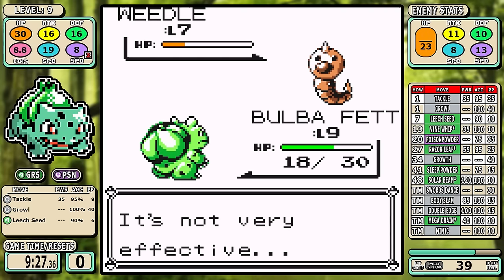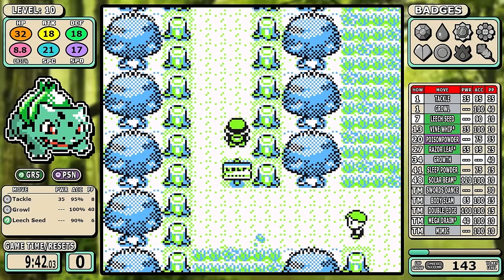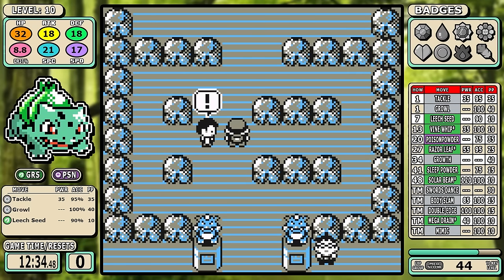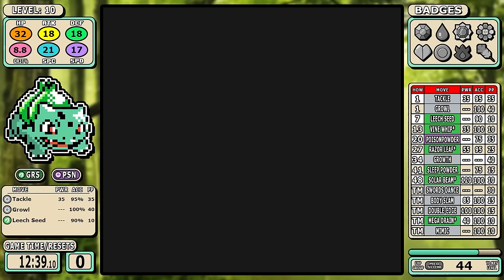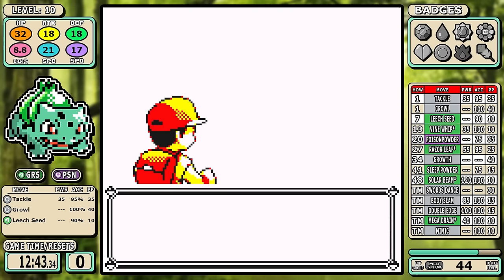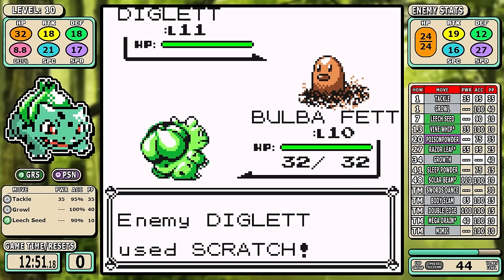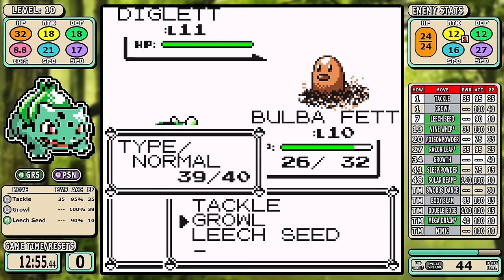Since Viridian Forest only contains enough experience to get us to level 10, it's time for some blackout grinding. Trainers give 50% more experience over wild battles, so by taking the 190 experience from knocking out the Diglett and then letting the Sandshrew knock you out, you have a repeatable source of experience that's much faster than the alternative. Bulbasaur does have to use Growl to get by the Diglett at the start, but it is doable.